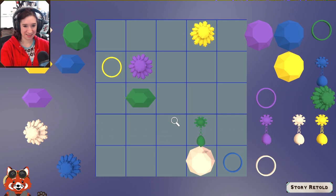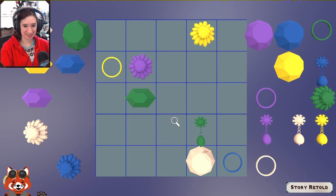Jewelry box puzzle: organize so each row contains only one item of each type and color — like a logic grid puzzle, similar to Nancy Drew: Secret of Shadow Ranch. Working through the logic: yellow already placed in two rows, need purple in specific columns. Deducing step by step which purple piece goes where. This version is easier to manipulate than the first Marcella Moon game.